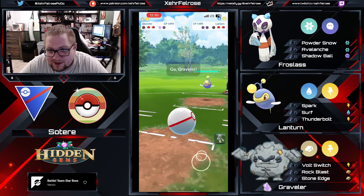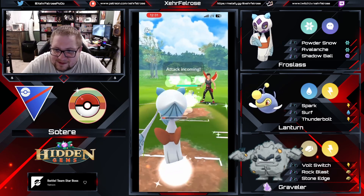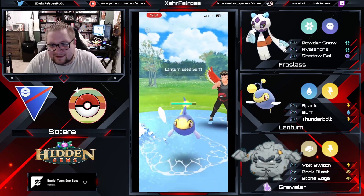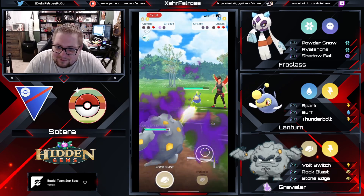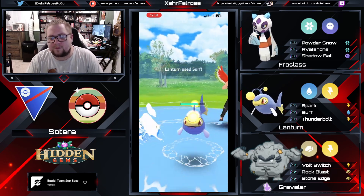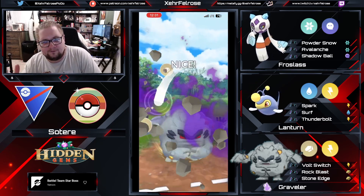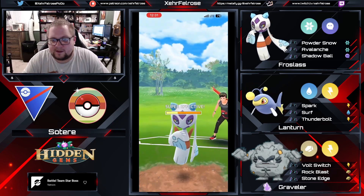Shadow Graveler comes in and starts Volt Switching into this thing. The opponent throws the Surf right away, and Sotiti is able to catch it on his Frost Slash. What a Chad. Going straight in for more Volt Switch action. The opponent is throwing with some terrible timing there — lets a whole Volt Switch through. If you're playing against something with Volt Switch, you wanna make sure you're throwing in the middle of that Volt Switch and not on alignment, because giving that whole move really isn't great.